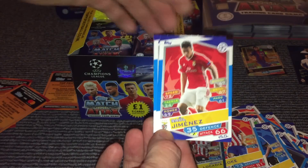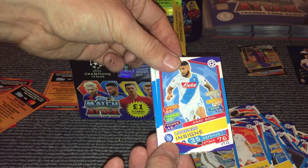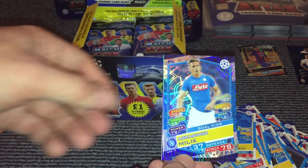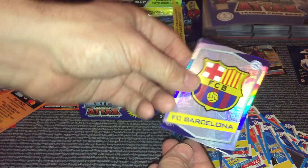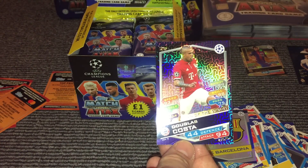The next pack: we have Jimenez, Conor Planca, Adriano, Ensign, Schmeichel, De Stegen, and then we have a Milik Gold King card, then we have a Barcelona badge, and then we have a Man of the Match card for Douglas Costa.